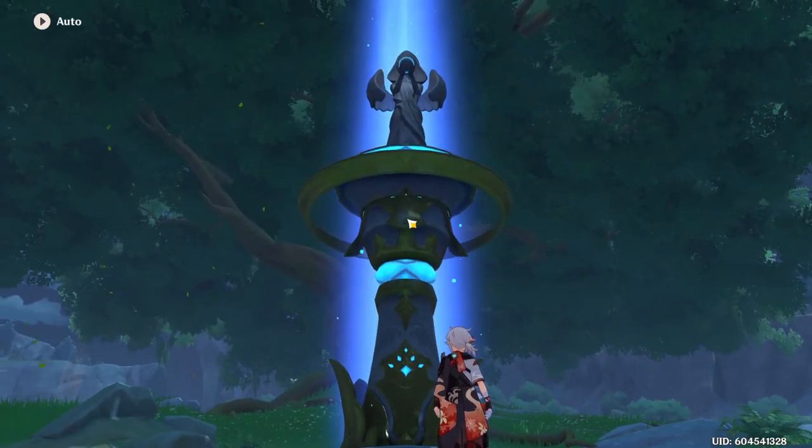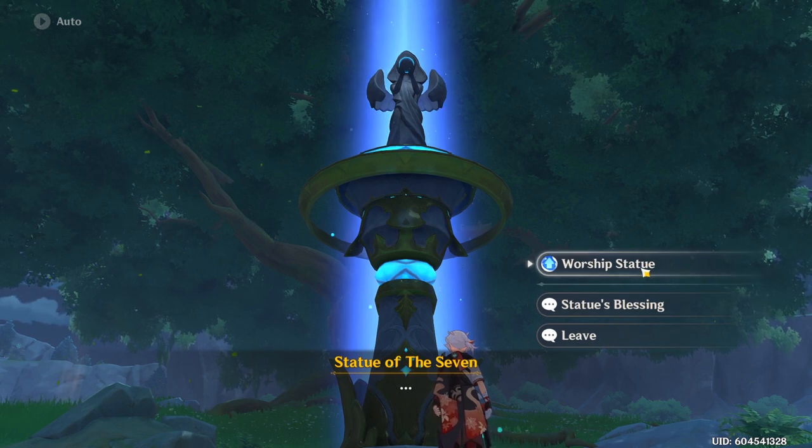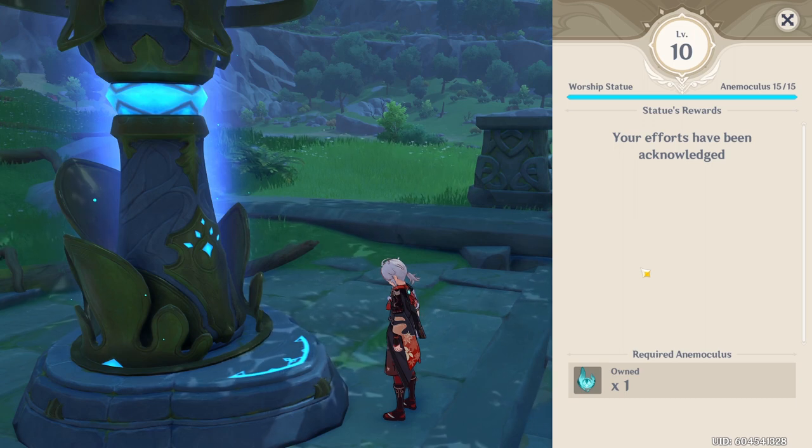Statues allow you to heal your team so you don't have to cook food, and they increase your stamina bar. By offering Anemoculus or Geoculus to the statues, you can permanently increase your stamina bar as well as receive Primogems and adventure rank experience. Anemoculus and Geoculus are hidden around the map and there are hundreds total, so I would advise looking up an interactive map of Genshin Impact to keep track of the ones you find if you plan on increasing your stamina bar to the max.